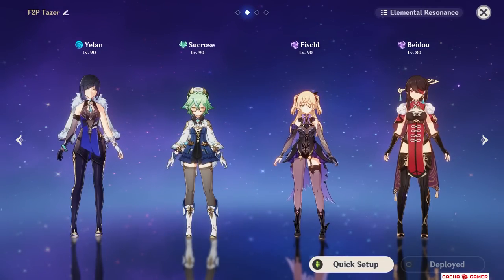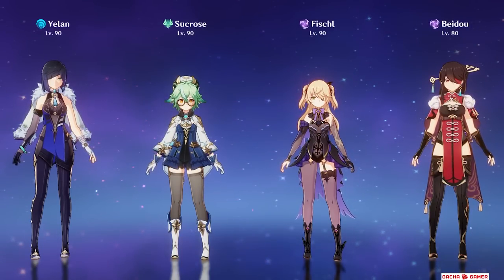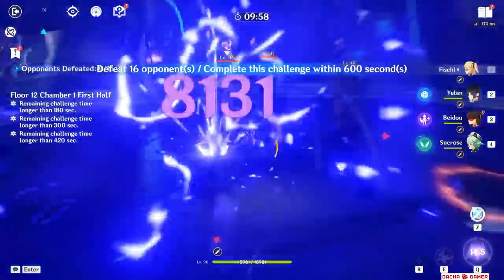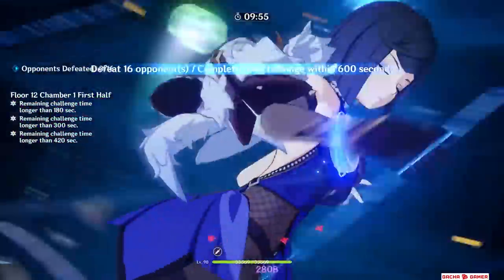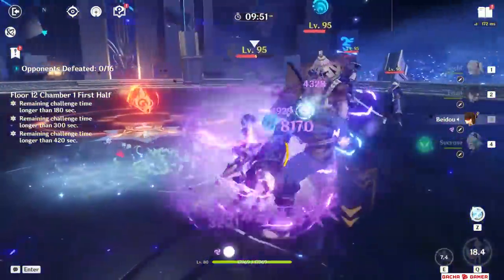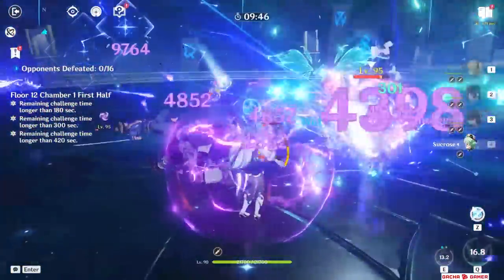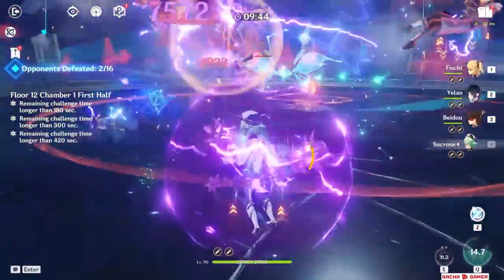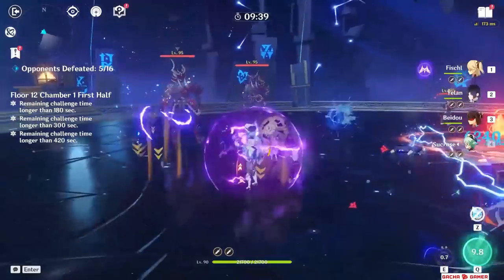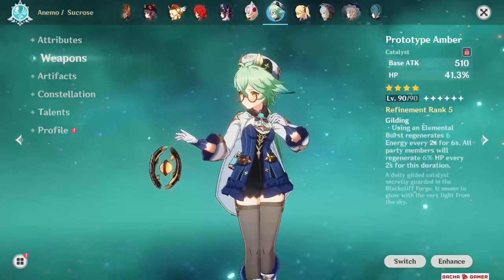Here are some free-to-play and meta team comps where she's going to be really good. First is Taser Comp — the free-to-play variation would be Fischl, Beidou and Sucrose, who will be the team's driver, meaning she'll be using her normal attacks to trigger both Beidou's and Yelan's Bursts. The downside is that Yelan's passive talent which buffs the active character's damage will be underutilized by Sucrose, since the majority of her damage is from transformative reactions which don't get buffed by Yelan's passive. If you're having trouble staying alive with no healer, I recommend equipping Sucrose with Prototype Amber.